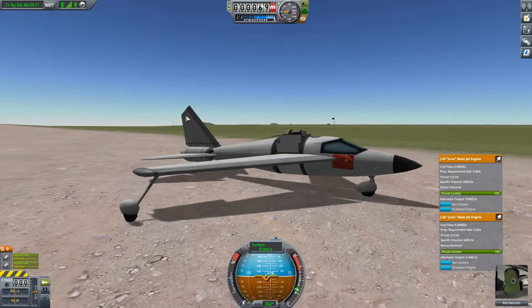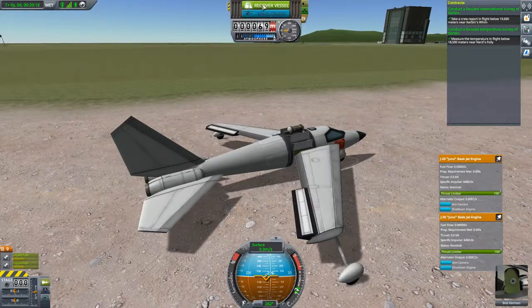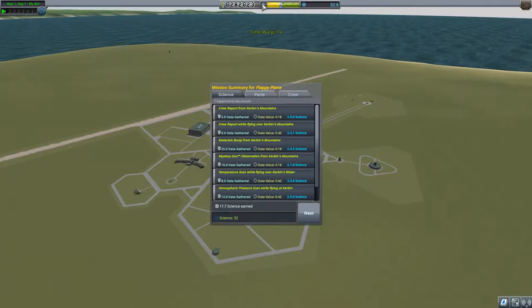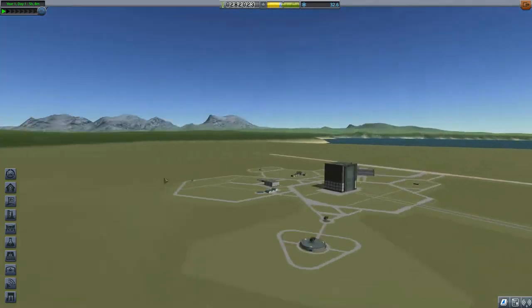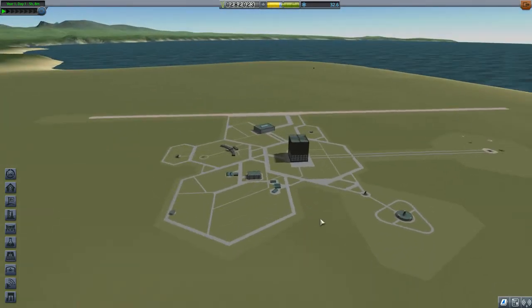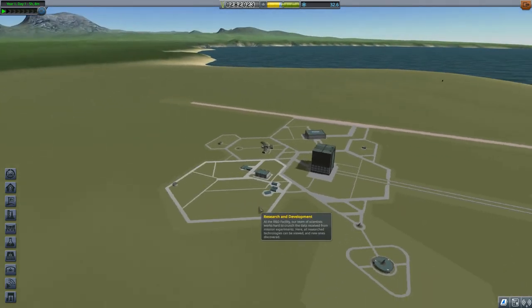Quick and easy flight - we got these contracts done. That paid something, I guess, and we recovered the vessel for a lot of funds. This is actually way more preferable to just driving a rover around hitting all the KSC biomes. That's a good way to get over the career mode hump. I think that will do for an episode - see you next episode.